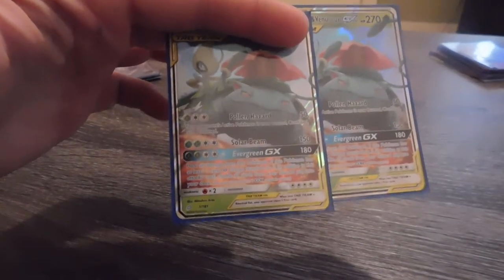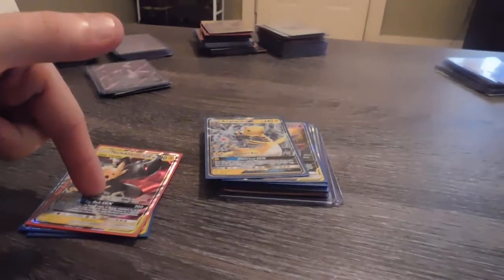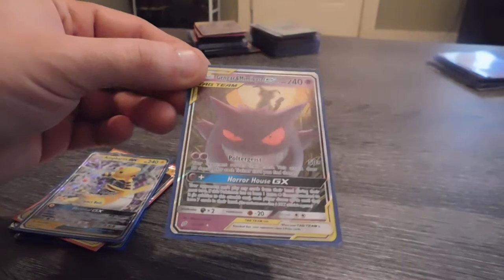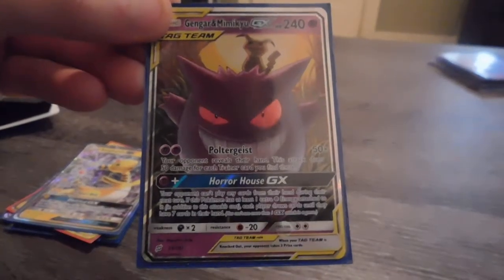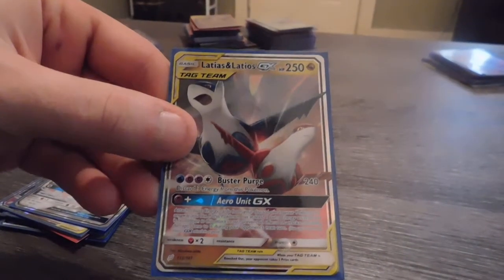This is Team Up. I have the Venusaur and Celebi Team Up cards — I have two of them. I have a Pikachu and Zekrom — that is a very good card to play in a game. Ampharos GX — this is one of my favorite cards out of this set. Gengar Mimikyu — I love the way Gengar is looking in that picture. Lycanroc — I think he's kind of funky looking. I have two of these Latios and Latias cards.